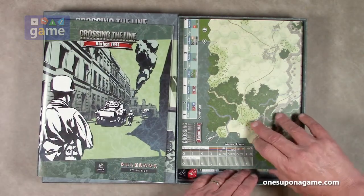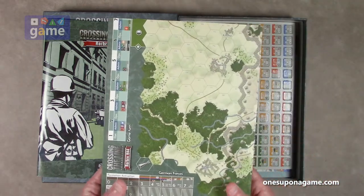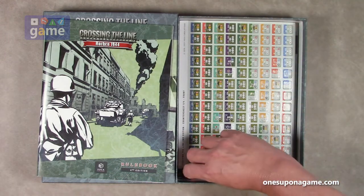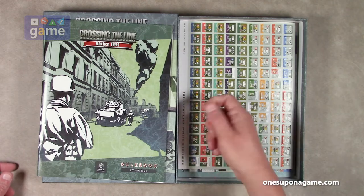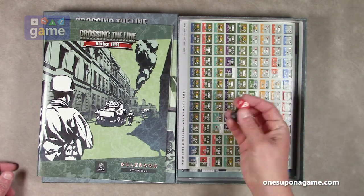And then we've got our map, and we'll take a look at that shortly. Two dice — one black, one red. They work. And black and red tied. Go dogs.